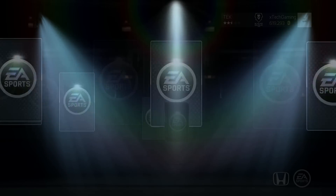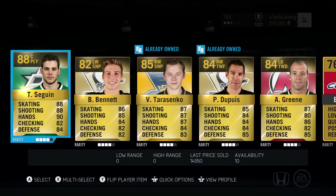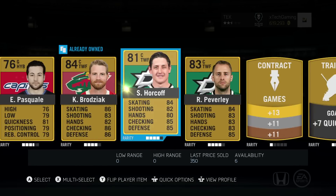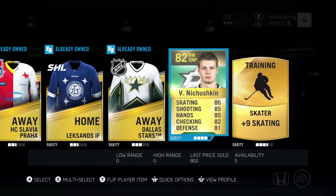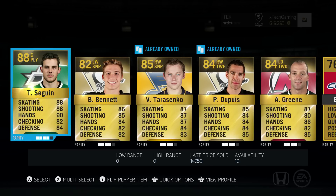We need a goalie right now. The mega pack gives us some good cards: Tyler Seguin, Beau Bennett, Vladimir Tarasenko which is pretty nice, and Pascal Dupuis. Then there's our goalie — Eddie Pasquale. He's a 76 overall goaltender, but we did pull Tyler Seguin which is a big get. Let's put this all on a team.